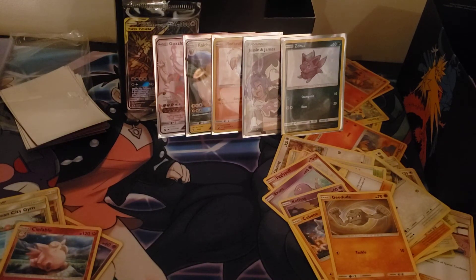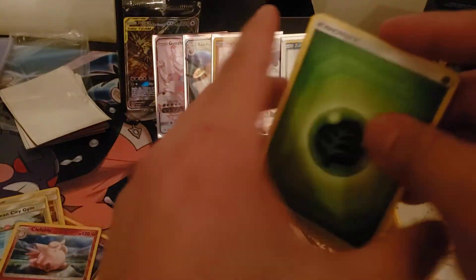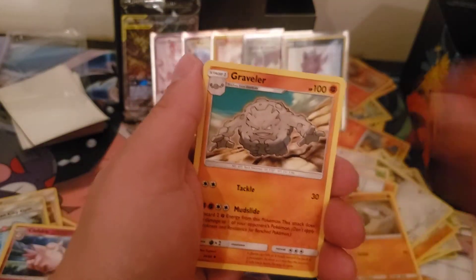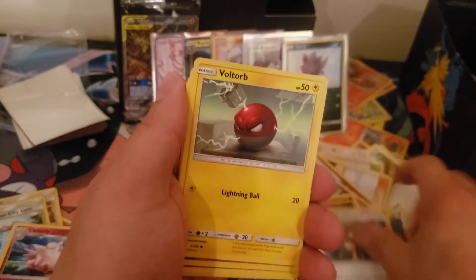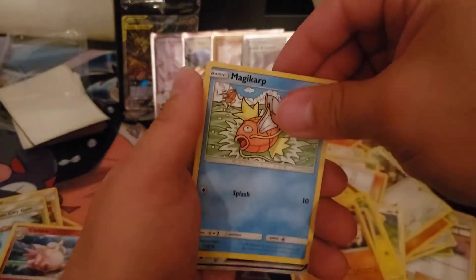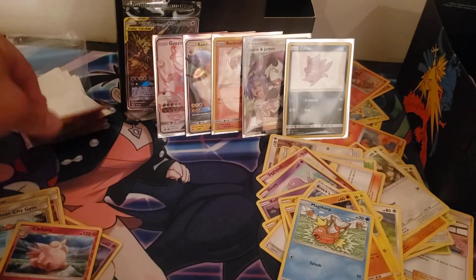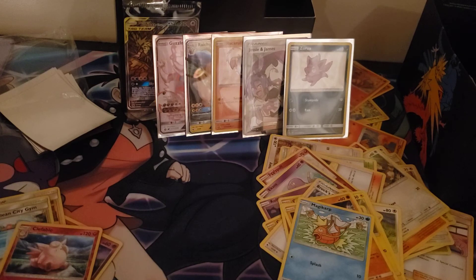I think two tens is better than one Elite Trainer Box — for some reason I feel like you can get better pull rates. Alright, Leaf, Farfetch, Brox, Grit, Voltor, Coffin, Ekins, Cubone, Magikarp — oh my, a shiny Scizor GX! Can't even talk for some reason. Nice!